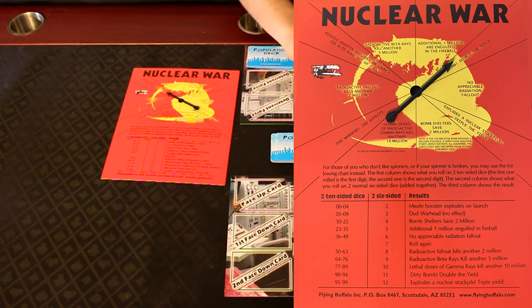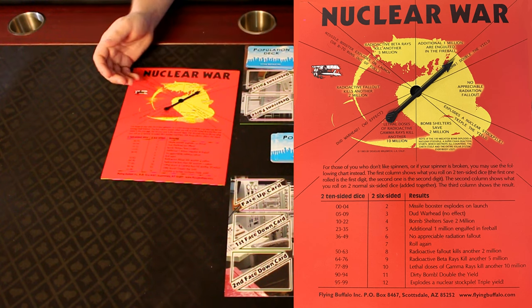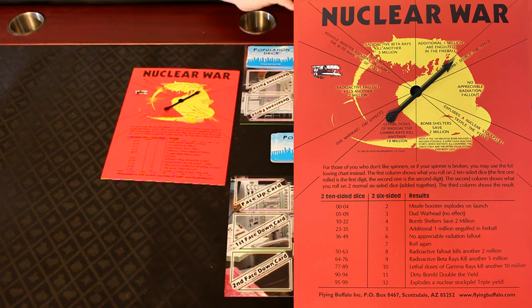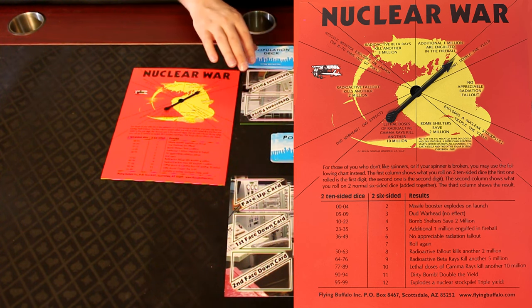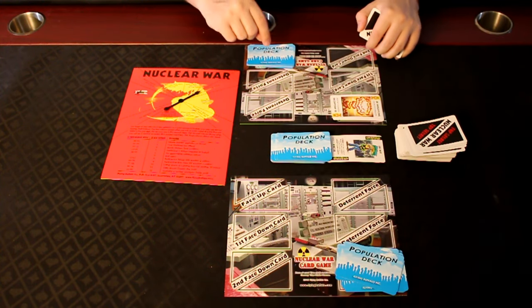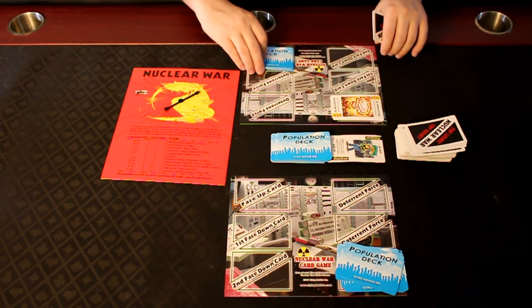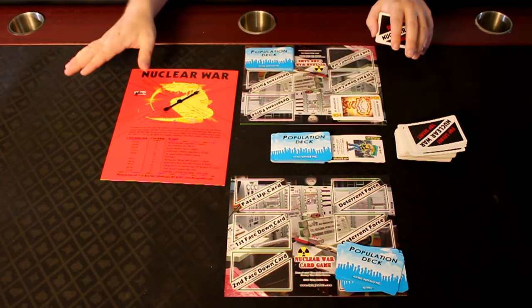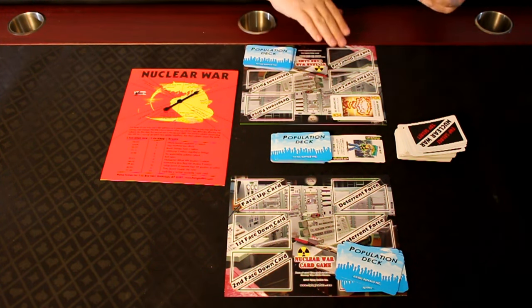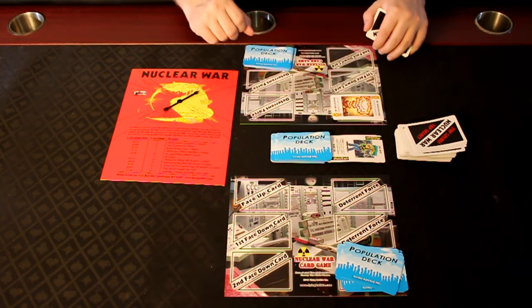Now if that bomb did go off, then they would discard — let's say I double the yield making it 10 million population destroyed — they are discarded and now it is time of war. Propaganda no longer works and warheads are the only way to remove population. This continues until at least one country has been completely voided of all their population. Then, if in a 3 or more player game, it would return to time of peace — you take up your face-down cards and play 2 more face down, and propaganda cards could work again.